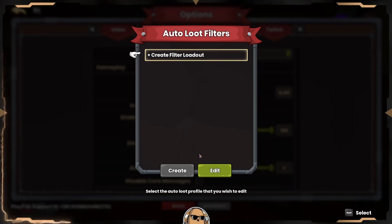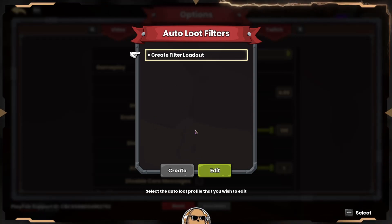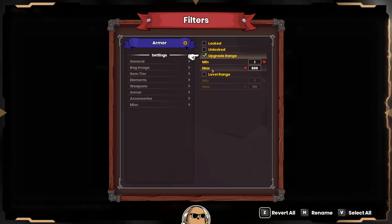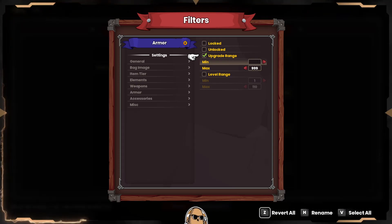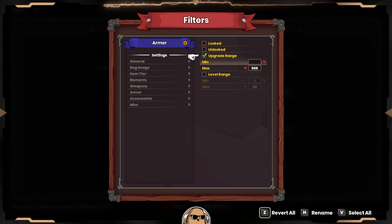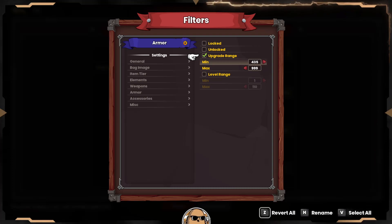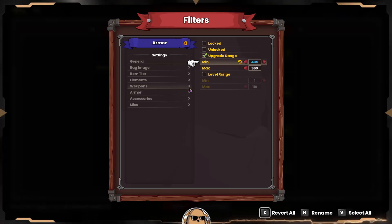I'm going to set a base here and then we can edit them to where we need them to be. So let's create a bunch of them quickly. Let's go into the armor section first. We'll set an upgrade range - the minimum we want to be picking up. Because the best I have right now are 420s, I want to pick up anything that is a 435 or higher. Anything that rolls lower than that I won't pick up.